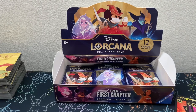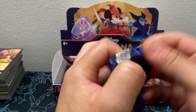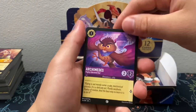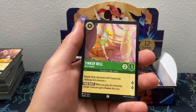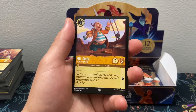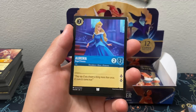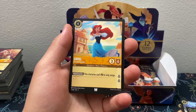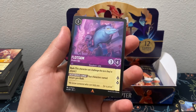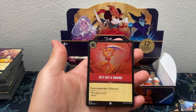Archimedes, Tinker Bell, Merlin, Gaston, Mr. Smee, Hercules, Dr. Facilier's Cards, Aurora, Ariel, Jasmine for a Rare, another Rare — Flotsam — Common He Got a Sword, Monkey Boy, and we got Jetsam.